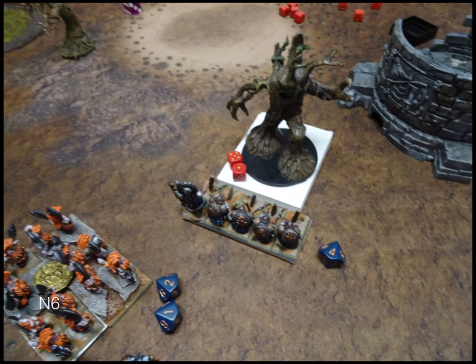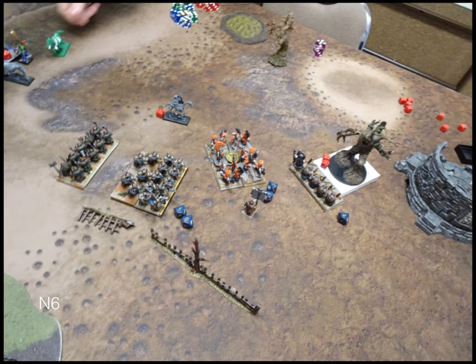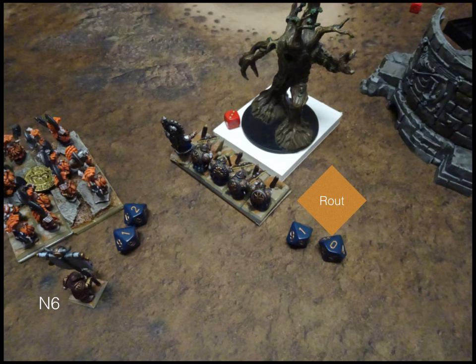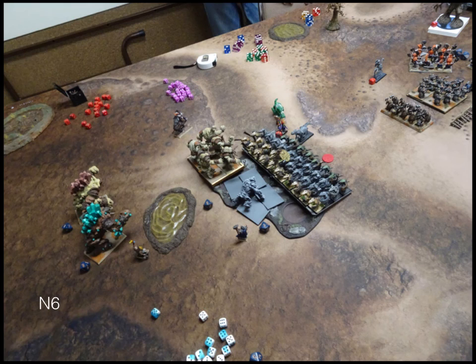Turn six — Nature. The Tree Herder regens and charges. The wavered units don't do anything. He moves his Unicorns around. A combination of regen and healing goes on various units. In combat he routes my Rangers, which was fine. He reforms, and didn't really have anything else to do.